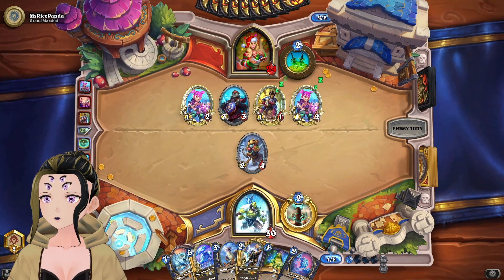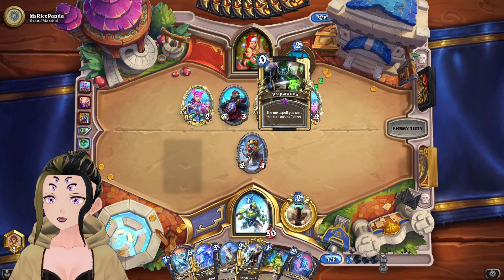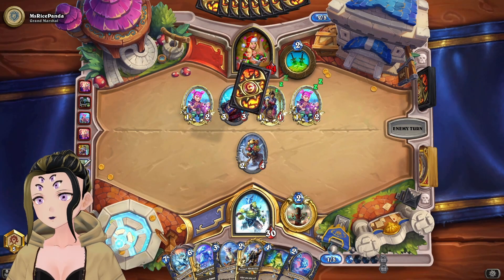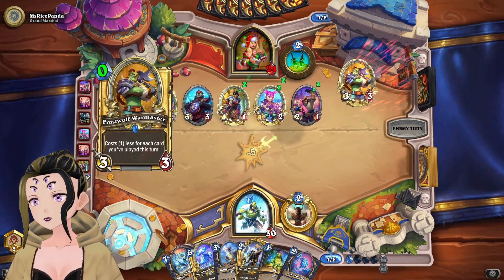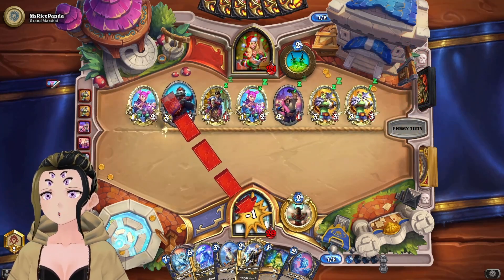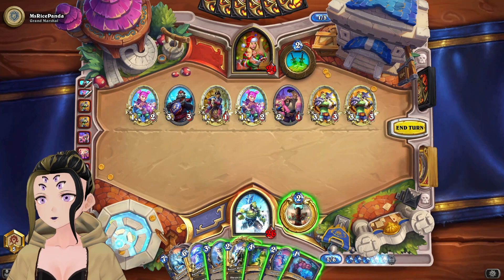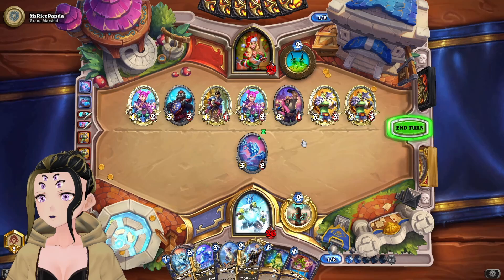With one Thief, we could get into a situation where we just freeze out their entire board and they can't really do anything — Thief Rogue usually doesn't run Groot in the deck. We'll be fine for face damage. They're going to kill our minion and put out a bunch of minions. If we top deck into a Lightning Bloom we're actually really good, but we can see what we get off Guidance.